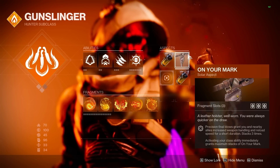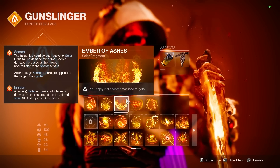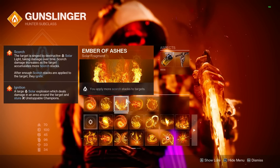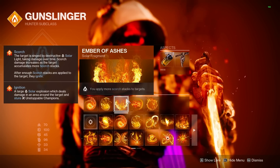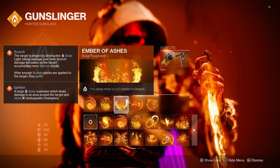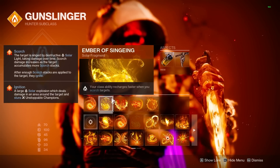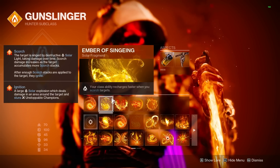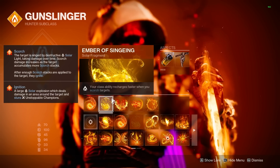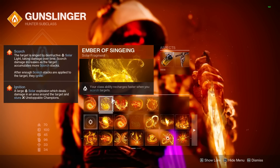We get five total fragments with the build, which are extremely important for the full setup. Ember of Ashes is up first — this gives us a 50% increase in scorch stacks we apply, and since 100 stacks will trigger an ignition, with just one melee and one grenade we'll ignite enemies, boosting our ability damage. Ember of Singeing is next and important for getting our dodge back, giving us a 300% increase in our dodge regen rate whenever we scorch enemies, which happens constantly through each of our abilities.